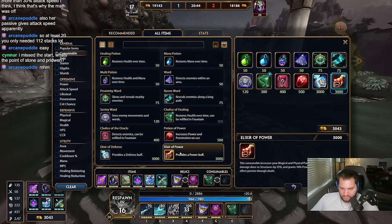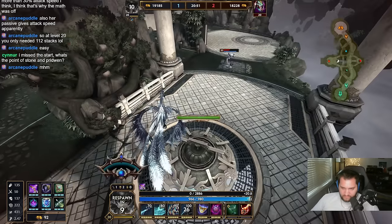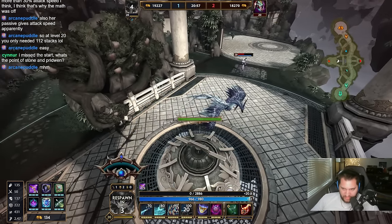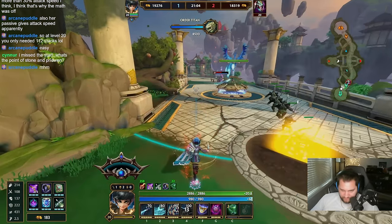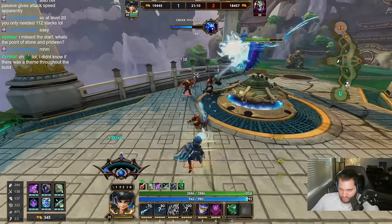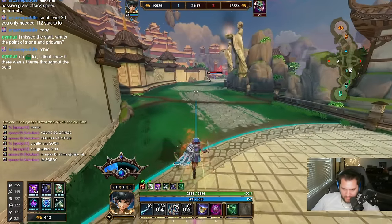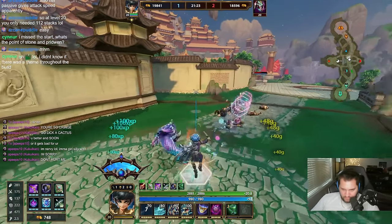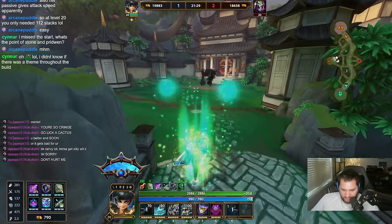You just need Storm Seeker and Silver Branch, then you land autos and they die. You don't even get my phoenix — that's so tragic. I could go do Bold pretty easy. Let's get his ult out — I have 30 stacks of Silver Branch by the way.